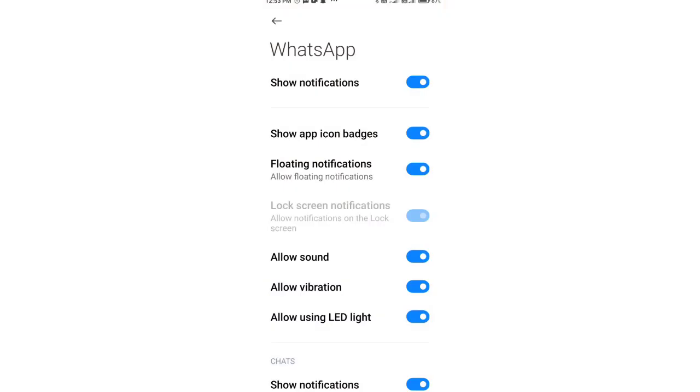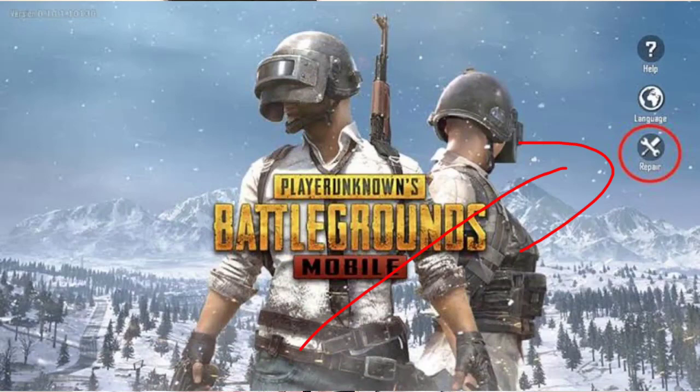You can go to the app info for WhatsApp, Facebook, etc. and turn off notifications so your phone won't lag. If it still lags, there will be a repair option — use the repair option as well. If you have an app that causes a lot of lag, using the repair option will also be helpful.